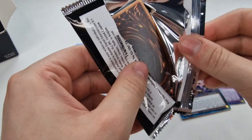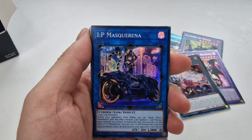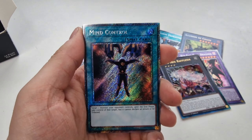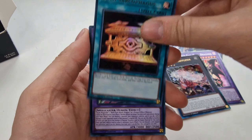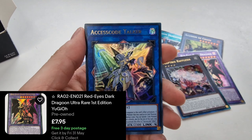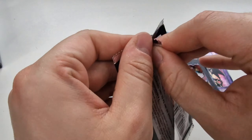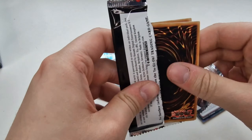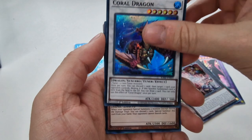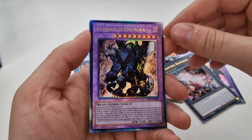Garua is nice. I wonder if they're already planning number three — this one's only been about six months since the first one. Exorcist of Pax, Mind Control Platinum, TG Hyper Librarian, Gold Sarcophagus, Red-Eyes Dark Dragoon, Access Code Talker — nice Ultra Rare — and Book of Moon. I do want to get an Access Code Talker in a Quarter Century Rare. That would be really nice. And an Apollosa as well. All the Quarter Century Rares are worth a lot more than the other rarities in this set.